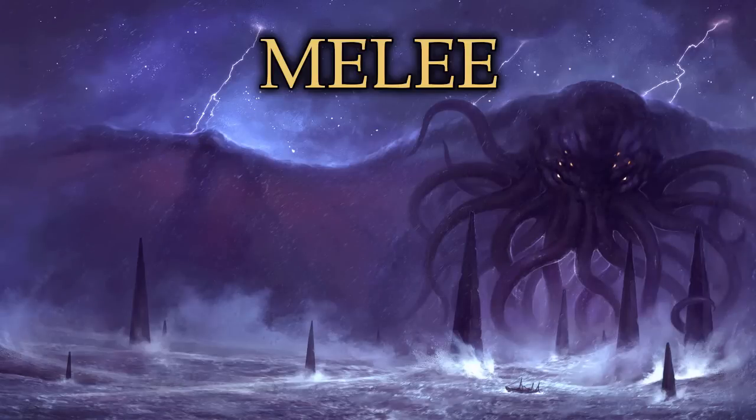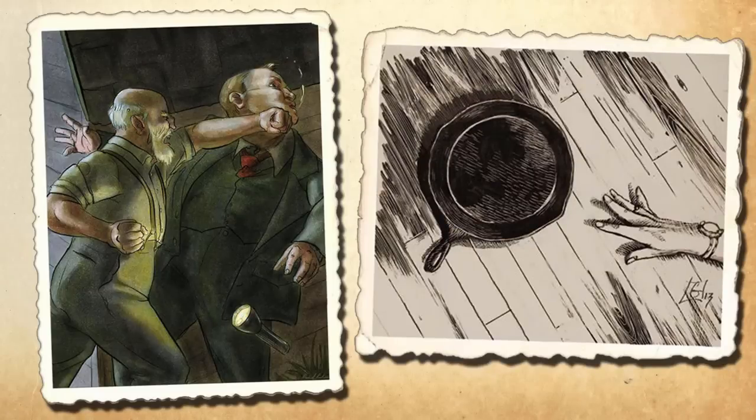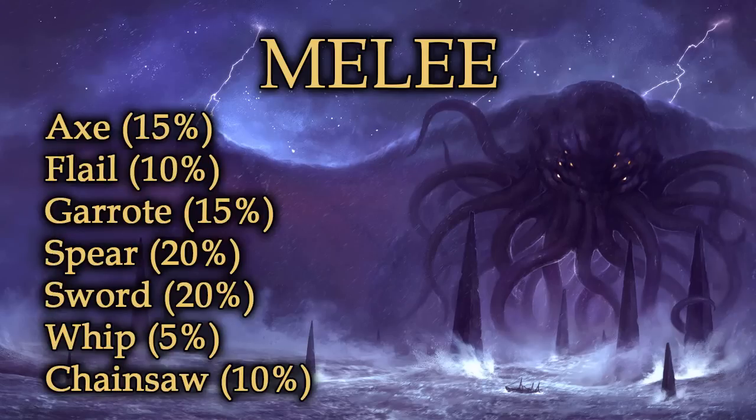The most common skill used in melee fighting is Brawl, which our character has at 53. Brawl includes things like kicking, punching, biting, scratching, and basic weapons such as knives, clubs, and improvised weapons. But there are other categories for fighting as well — axe, flail, garrote, spear, sword, whip, and even chainsaw are all different combat skills.